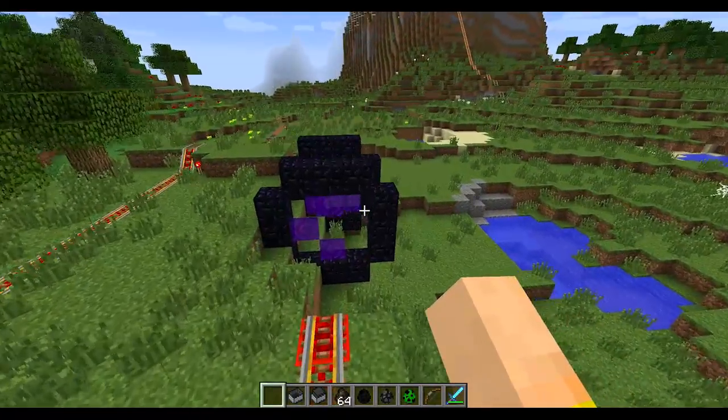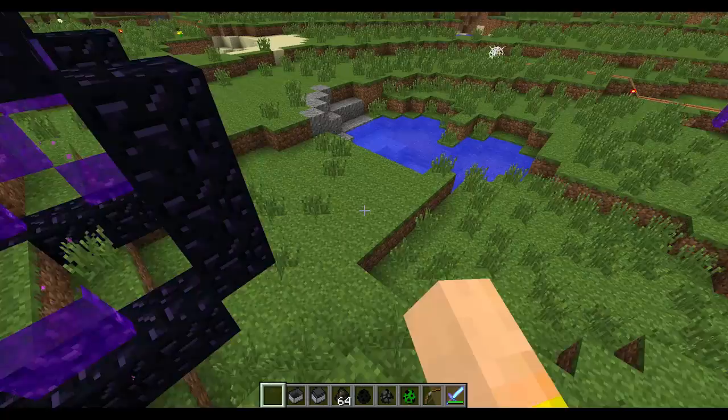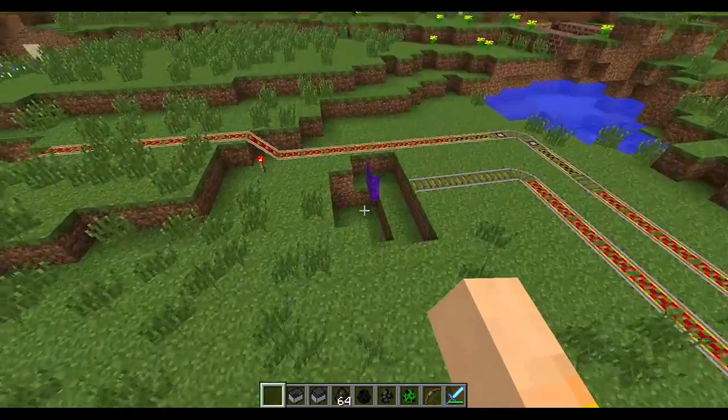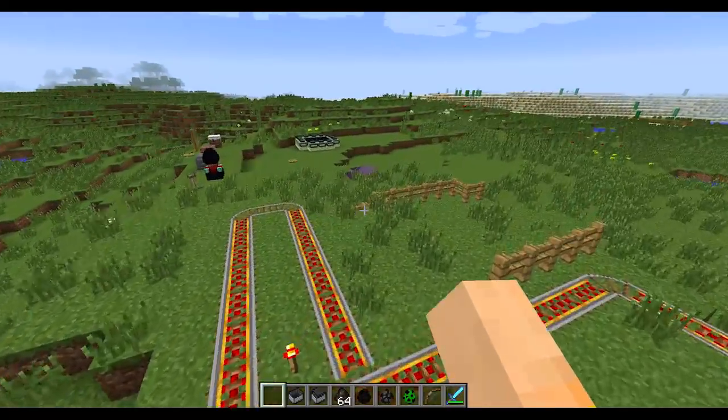If you notice, these portals are a little strange. If you make a three-wide portal, I noticed that you can actually break it and keep the rest of the portal going. I even removed the obsidian and this portal is still here. So that's probably a bug.